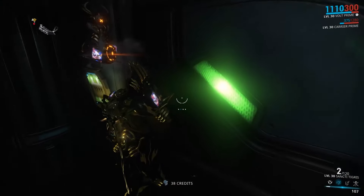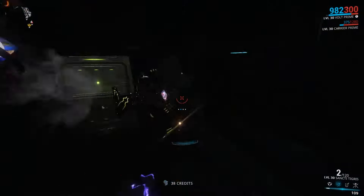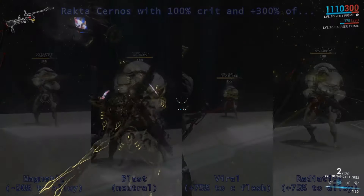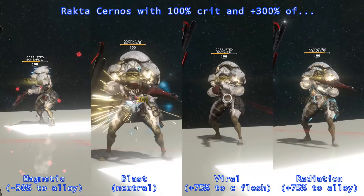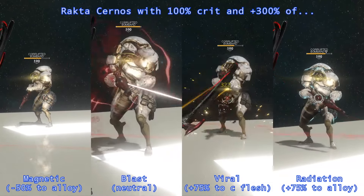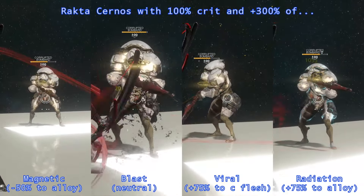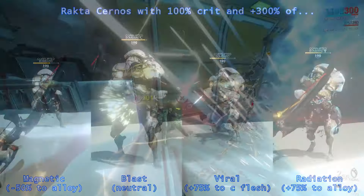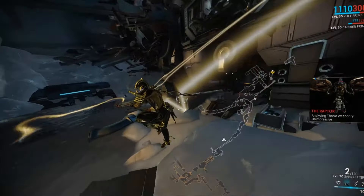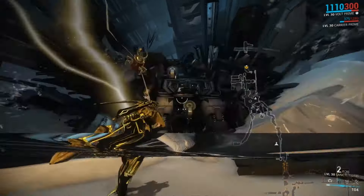In reverse, this also means that a damage type like Magnetic, which has a fierce penalty versus alloy, will face additional resistance from the armor. You can see just how much difference this makes in the demonstration in the background. Note that on the occasion of having four Corrosive Projections in your squad, armor is completely removed from all enemies, in which case you usually focus on Viral damage instead.